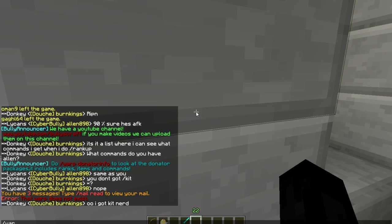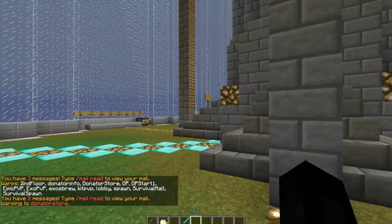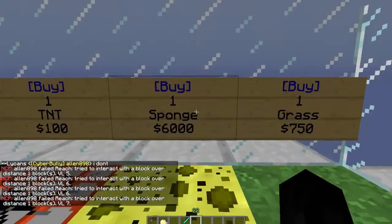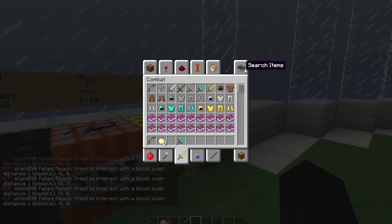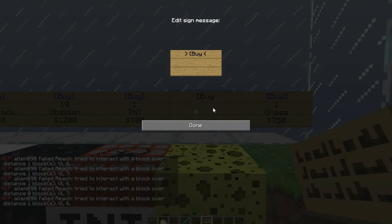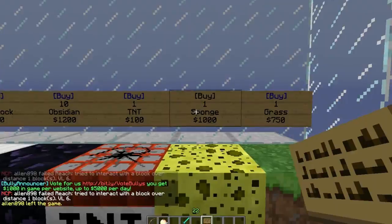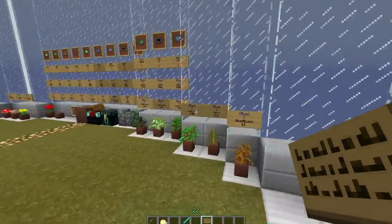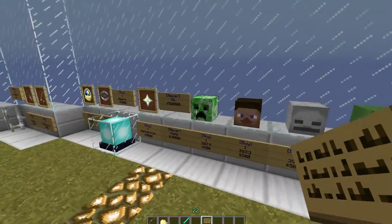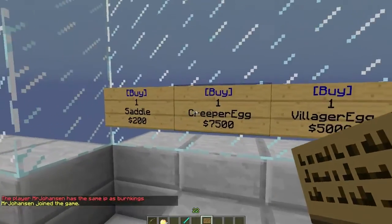Let me find the donator store warp — there it is. So this is the donator store where you can buy items cheaper than the regular shop, and also items you can't buy in the actual shop. You can buy enchants off signs here in the enchant shop on the second floor. Over here you've also got custom discs, heads, beacons, and other cheaper items in general.